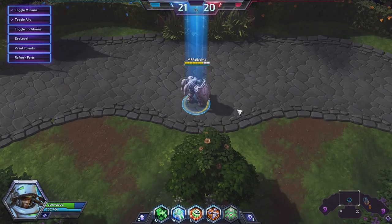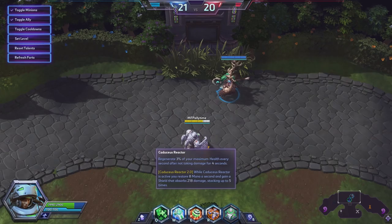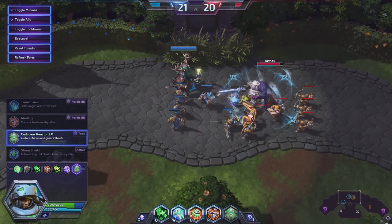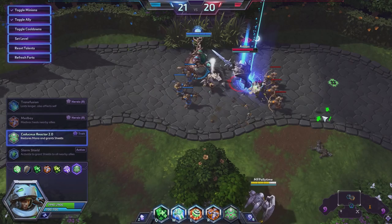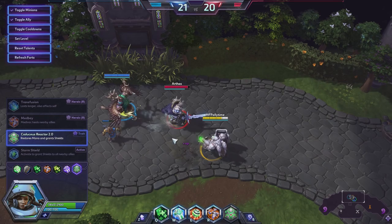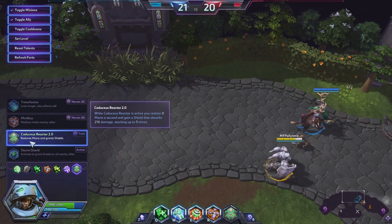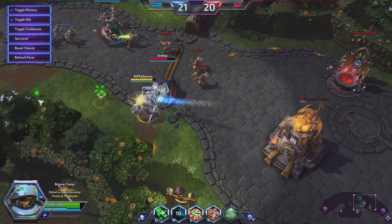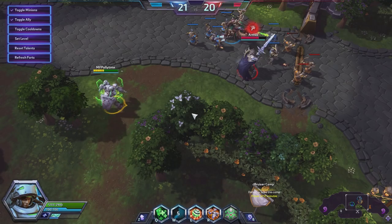Medivac heals nearby allies and everyone aboard for 310 health per second — kind of like a get-out-of-jail-free card, and you get to heal everyone along with you as well. Caduceus Reactor 2.0 — while active, you restore 8 mana a second and gain a shield that absorbs 218 damage, stacking up to 5 times. This is your passive ability. With this, you basically get a ton of mana regen when you're out of combat — think of it like Feral Heart from Rhaegar. Instead of health regen, you get a shield as well. And all you have to do is be out of combat for 4 seconds — that seems very, very powerful.